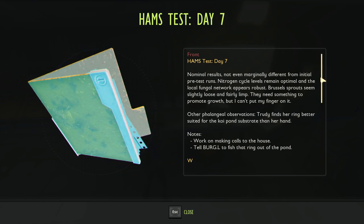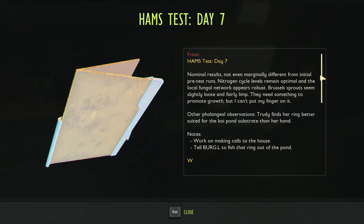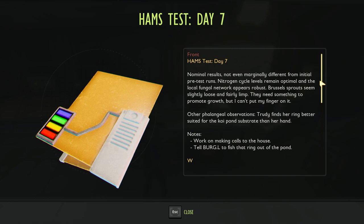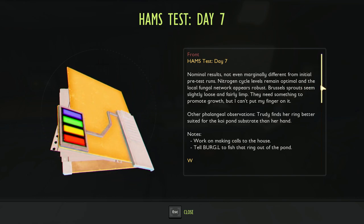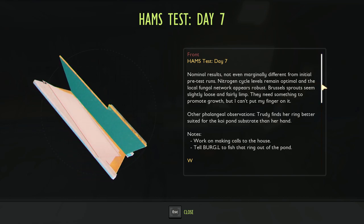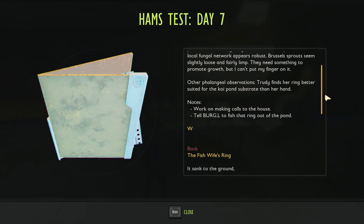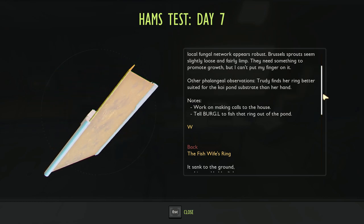Ham's test, day 7: Nominal results, not even marginally different from initial pre-test runs. Nitrogen cycle levels remain optimal and their local fungal network appears robust. Brussels sprouts seem slightly loose and fairly limp - they need something to promote growth, but I can't put my finger on it. Other observations: Trudy finds her ring better suited for the Koi pond substrate than her hand. Did she throw it in there or did she drop it in there? Notes: work on making calls to the house. Tell Burgle to fish that ring out of the pond - which he never did.